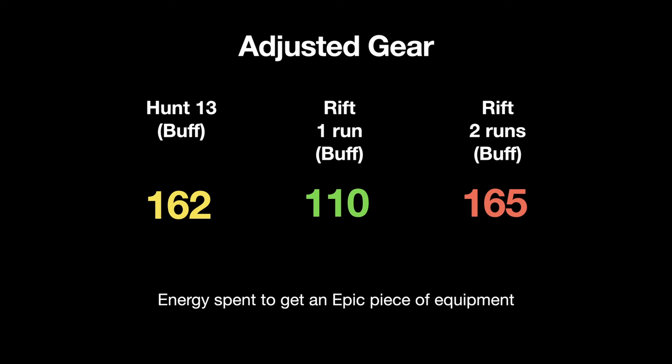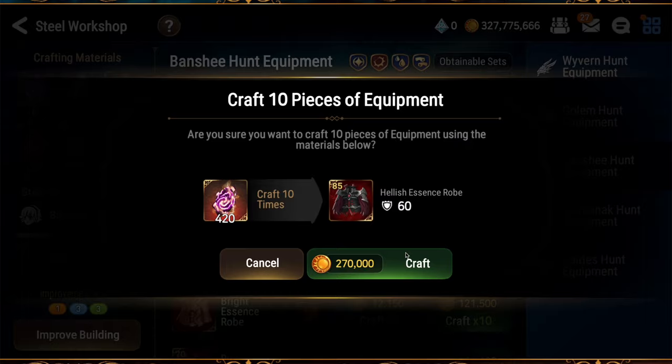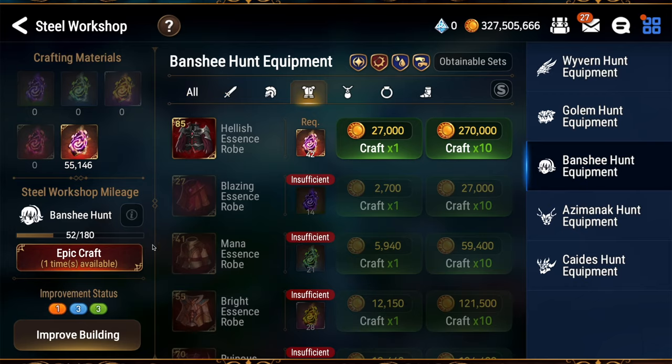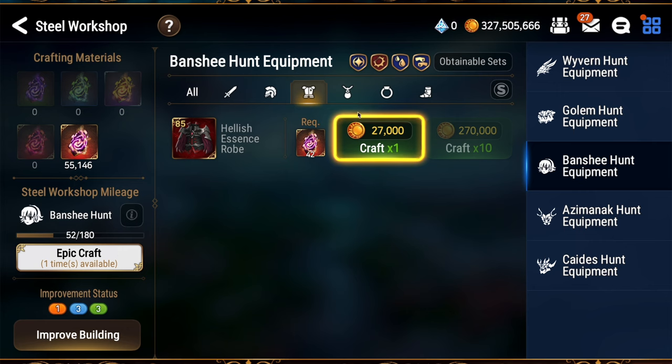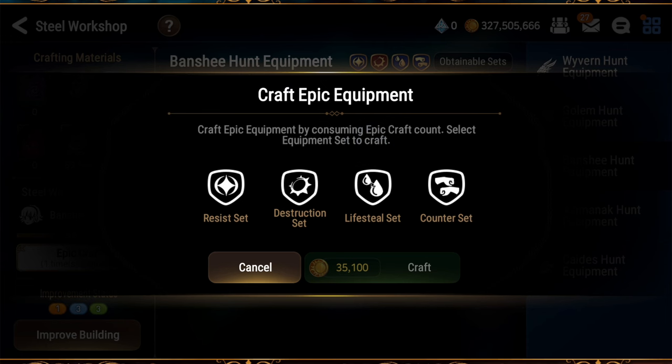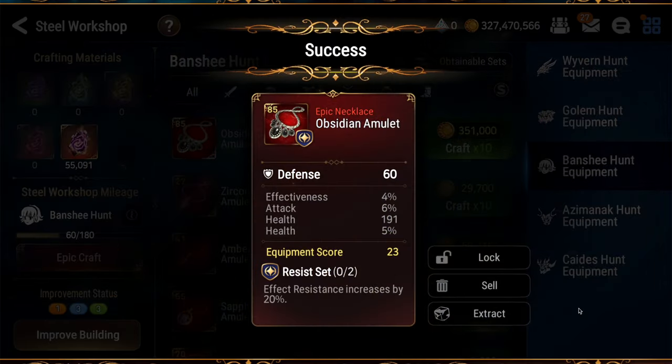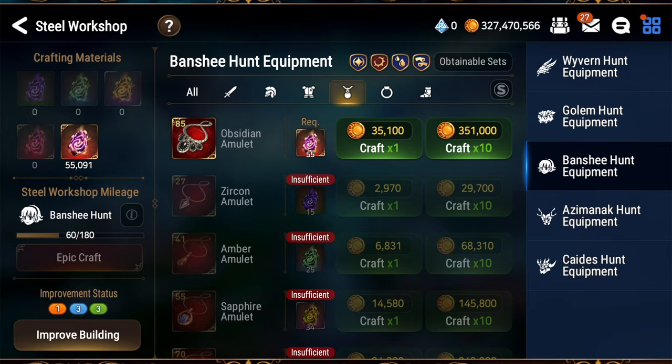What does adjusted gear mean here? This is factoring in a greater weight to left side gear since it's more likely to be rollable than right side gear. This also factors in things like hunts dropping crafting materials, using those crafting materials on left side pieces, getting free epics every 30 crafts, and whatever else. This adjusted gear should be a true comparison for gear value between hunt and rift.